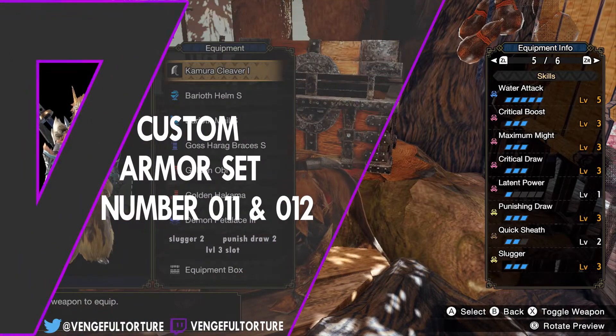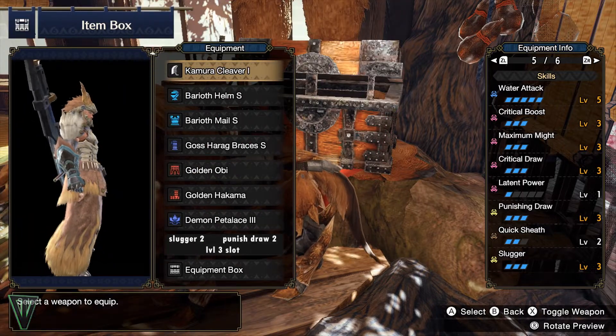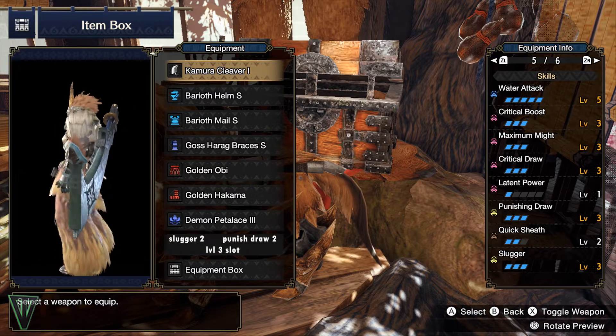I received a request to fit a specific talisman: Slugger 2, Punish Draw 2, with a level 3 slot. Overall, pretty badass and begging to be used with a crit draw greatsword or longsword set.